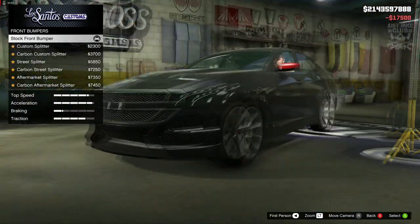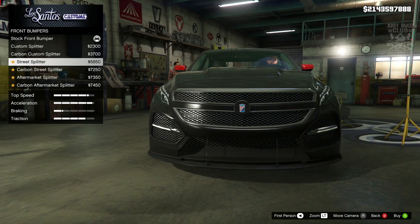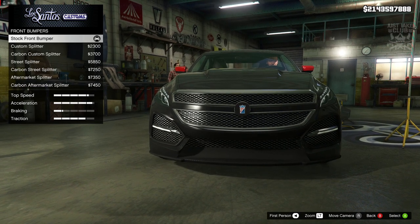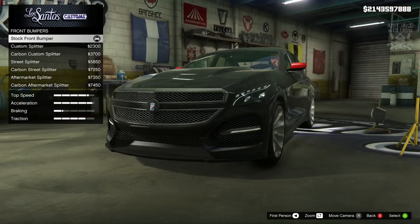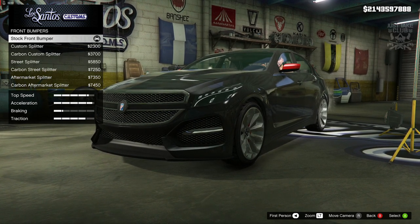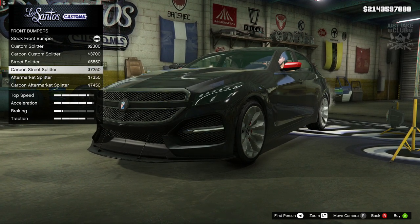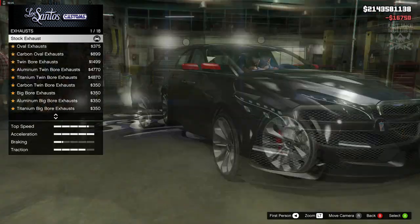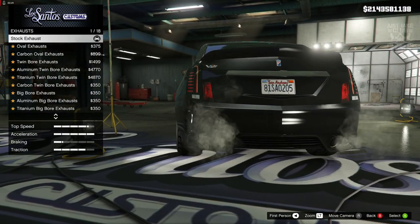We're going to go to the brakes and get the race brakes. For the front bumper we get the custom splitter, but not on this type of vehicle — I think they look weird because this is a luxury vehicle, not a sports car or a track car. This is the sort of thing that you get people to drive you around in, so I'm going to skip past the bumpers and go to the engine to get the level 4 engine upgrade.